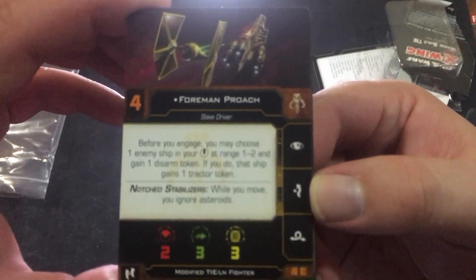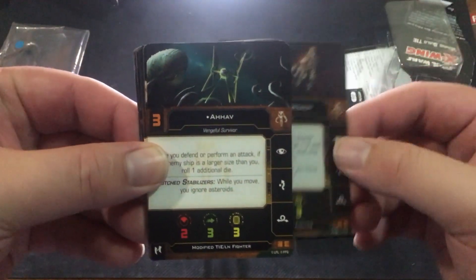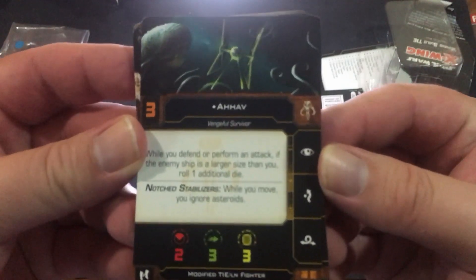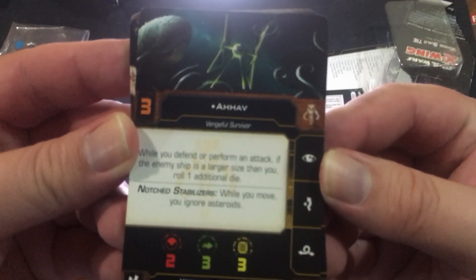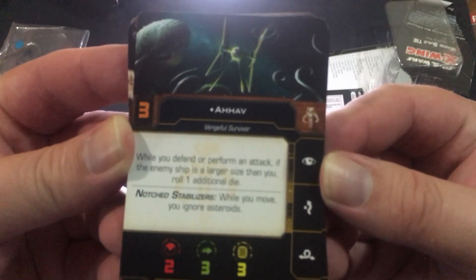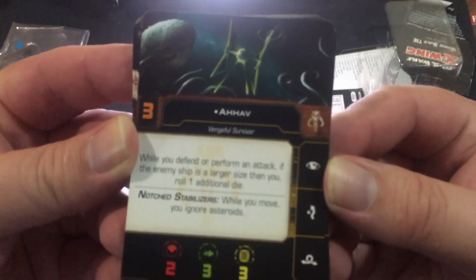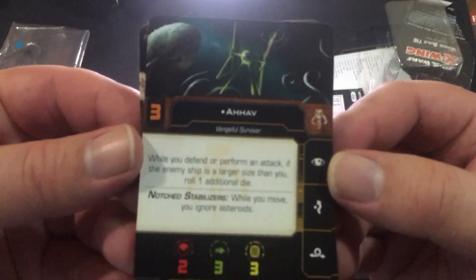We've got Hav — I don't know how to pronounce that. While you defend and perform an attack, if the enemy ship is a larger size than you, roll one additional die. That's kind of cool — while you defend or attack, you get to roll an extra die if the enemy ship is larger.